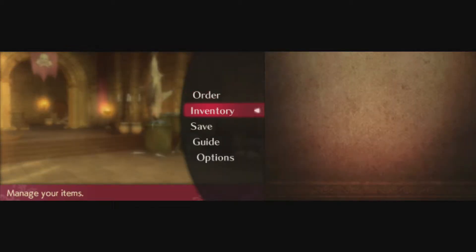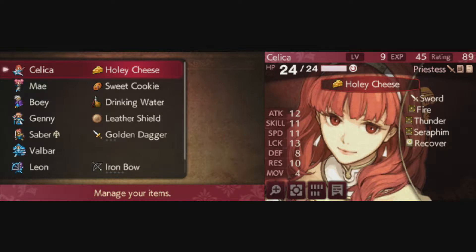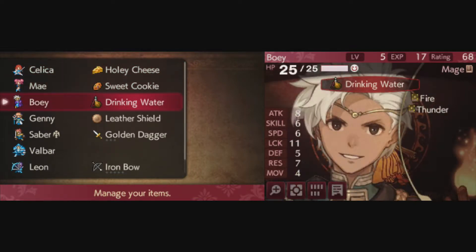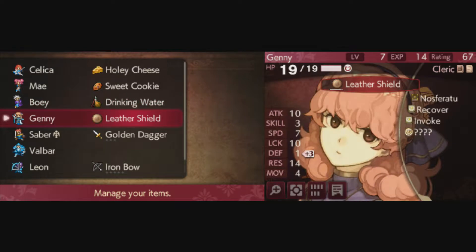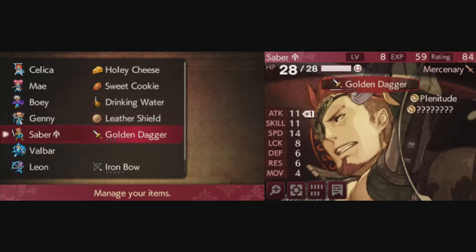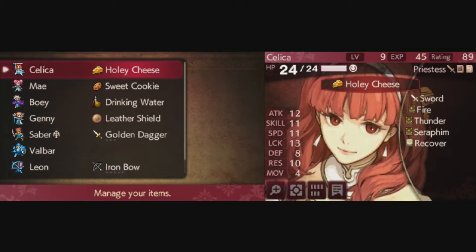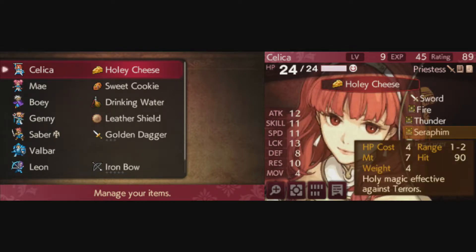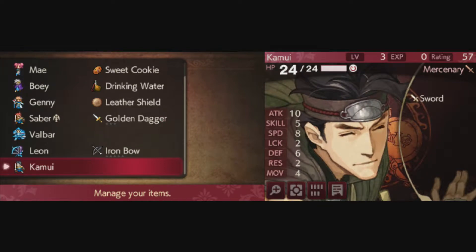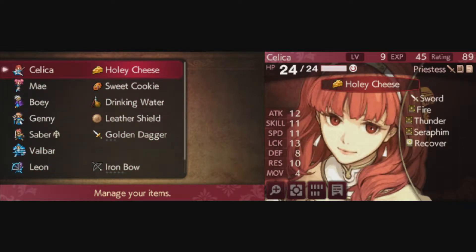Something interesting that Kamui said — he mentioned, do I have Seraphim magic? And look and behold, there it is. I also did some grinding off-screen for my characters. Mae got Aura, Jenny got Invoke. Kamui mentioned Seraphim, which is obviously very powerful against terrors. So I guess this means it's the only thing that can take down that dragon, from what Kamui told me. So if I'm going to face off against that dragon, I'll need to use this spell.